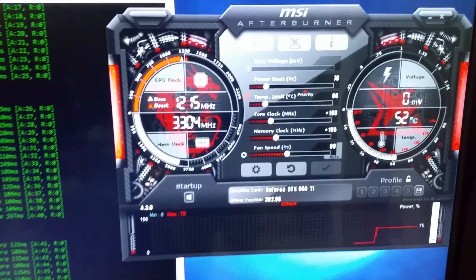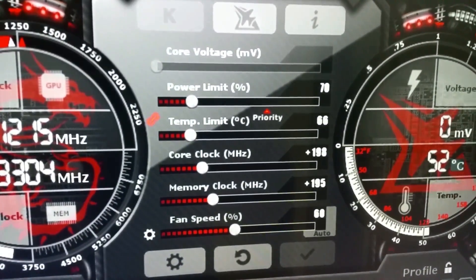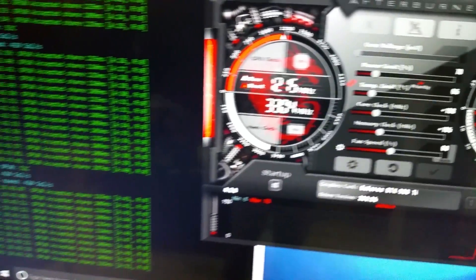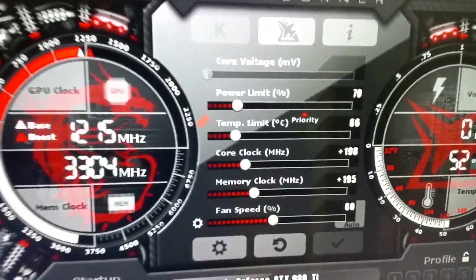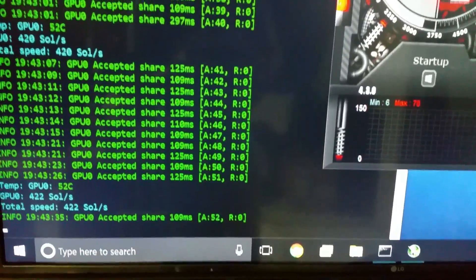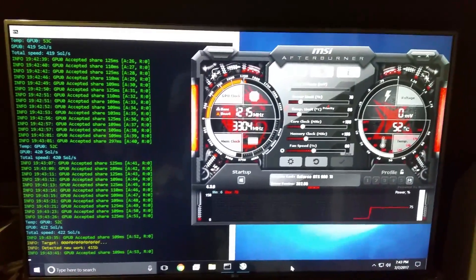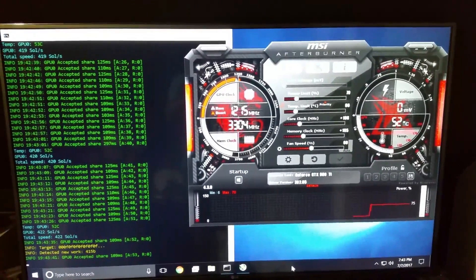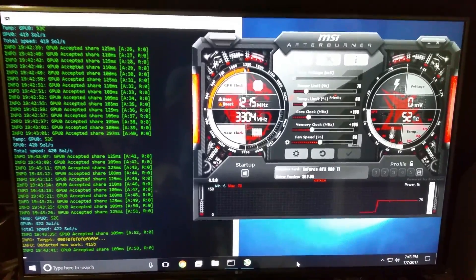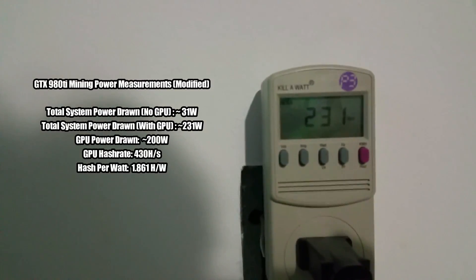After messing with the 980 Ti for a good half hour, this is about as high as I can push it. With a 70% power limit you could push it a bit higher by cranking the power limit up, but we're trying to make it as efficient as we can. We got the hash rate up to around 422 sol/s — still pretty up there, obviously not as good as the 1080 but not bad at all. The wattage though — that's a little disappointing, though it's still pretty darn good.